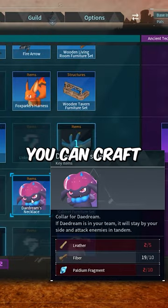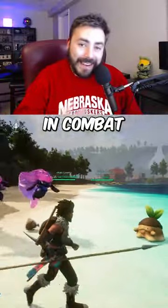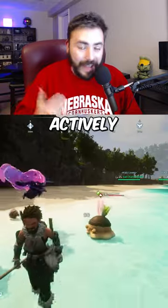At just level 8 you can craft the POW item which is Daydream's Necklace. This is a cool item that allows Daydream to basically stay active in combat even if it's not the POW that you actively have out.